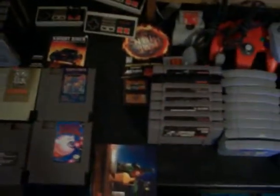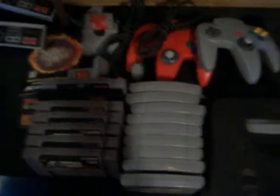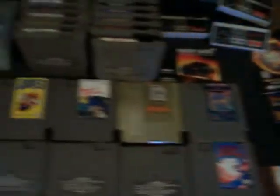Also came with the same lot — an N64 with some games, two controllers, memory cards, and some Super Nintendo games with the Super Nintendo system with one controller. The wires and systems aren't really that clean but they're not bad. We'll get right to it and start going through the games.